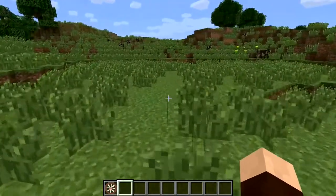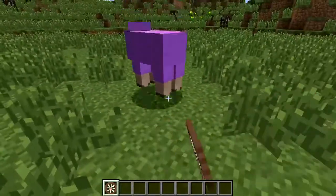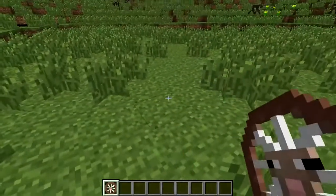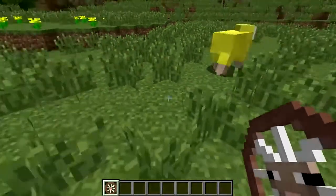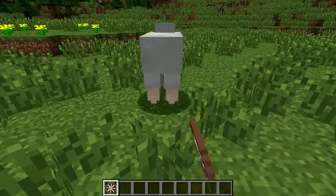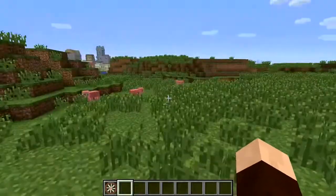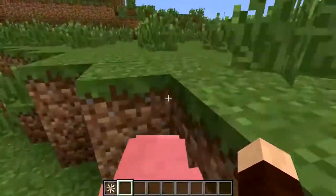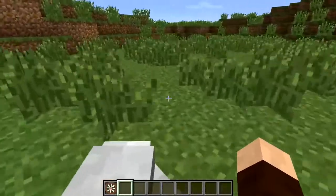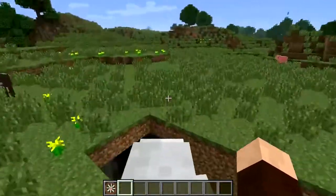Then we've got the sheep bike. Nothing special here — it's slightly faster than the cow. Again you've got a 20% chance to spawn a baby one. All the bikes can be dyed if you walk up to them and hit them. The sheep bikes are pretty boring.